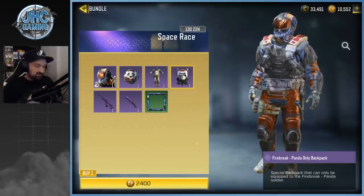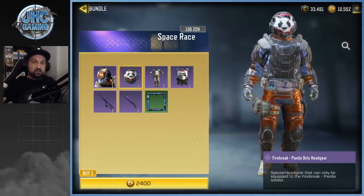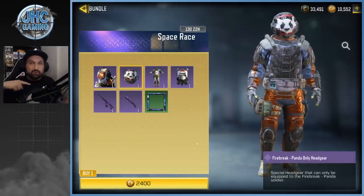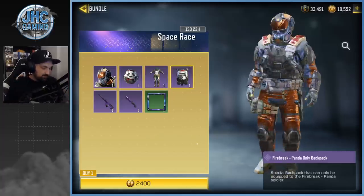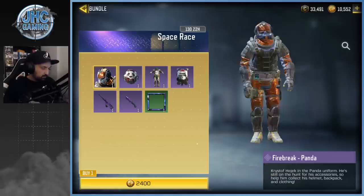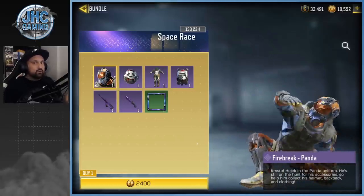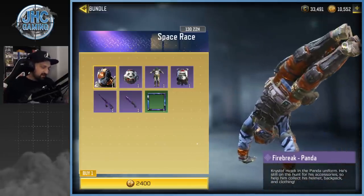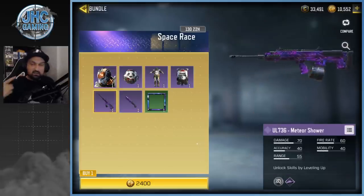I don't know what the deal is with that — I would have liked to see headgear and stuff that you could put on any character skin. It's kind of weird they did that, but the models are different on some of these skins, so a head gear probably wouldn't fit wearing a different suit.